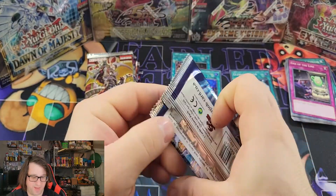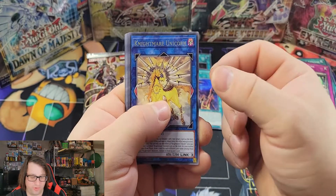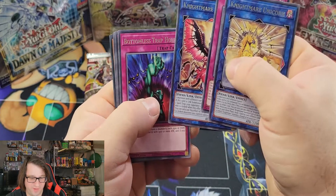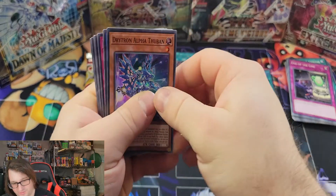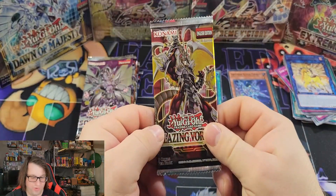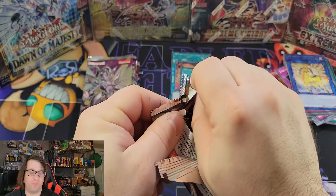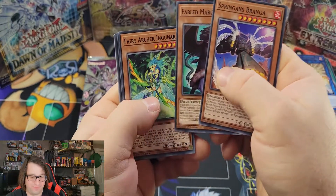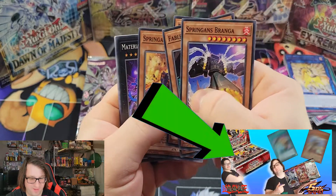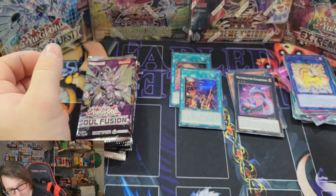From Genesis Impact we got Nightmare Phoenix, Bottomless Trap Hole, Drytron Engraver, and Drytron Alpha Therban — just a super out of that pack. Moving on to Blazing Vortex — I'm excited to see if we can pull that Trishula. We opened our last Blazing Vortex booster box and pulled absolutely crazy for the one-year Battle Mosey, so definitely check that out if you haven't. We got Matter Reactor Gigavoris — nothing spectacular from Blazing Vortex.